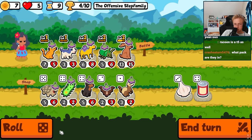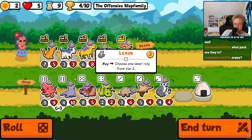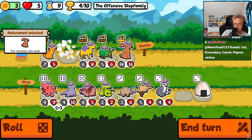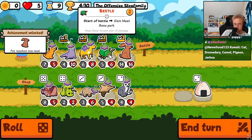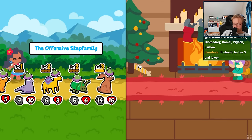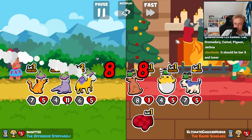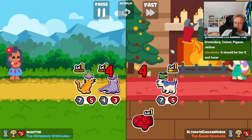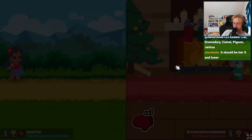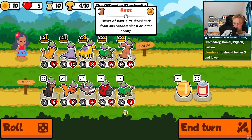Axolotl please, you know you want to show up. Elephant seal is just as good. So you definitely steal now - okay no, it's still bugged. Oh, they didn't fix it. Level 3 should steal anything.